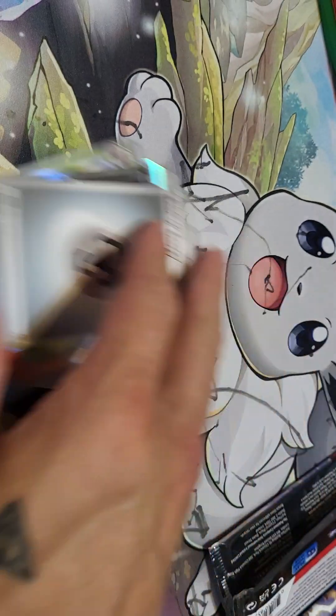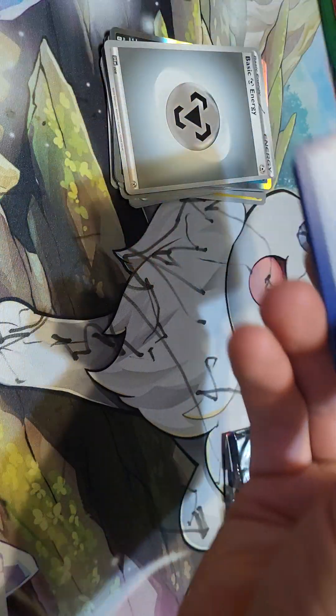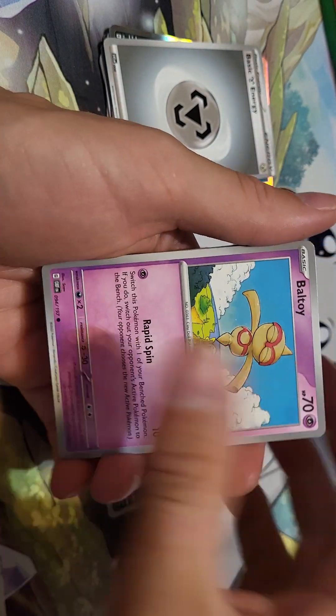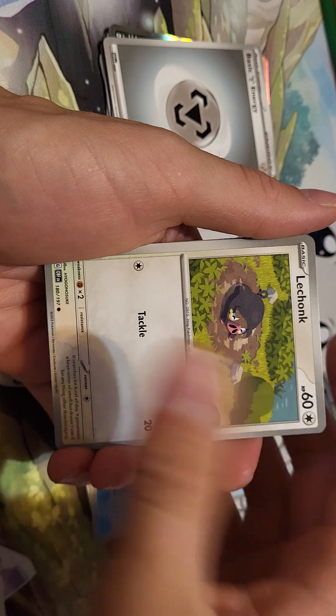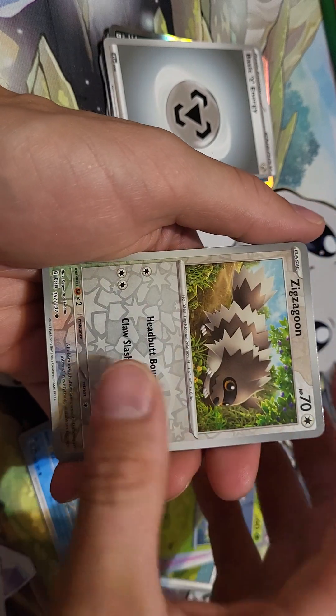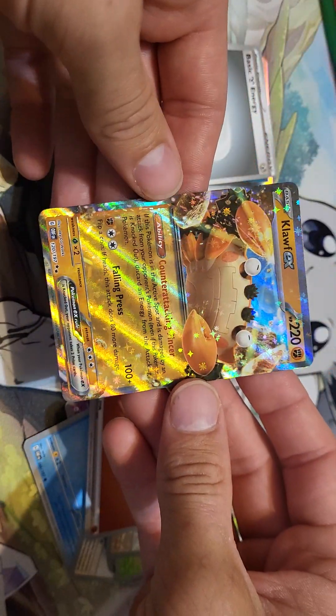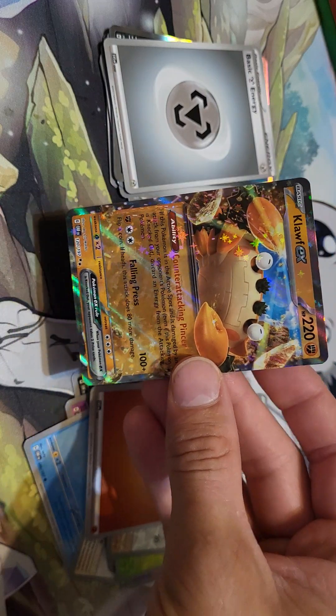Blossom Litwick and Darkrai. Our hot streak from our build and battle has cooled off on the last two packs we've opened of Obsidian Flames. It was a very hot opening on our build and battle kit — that was really nice to see. If you haven't checked that out, it'll be the last video I posted before this one. And we're still looking for that Ninetales. There we go — Cloth. These look good on my camera here.